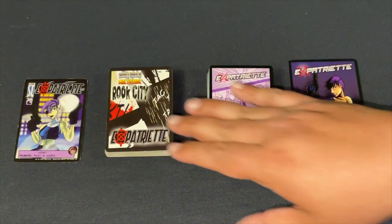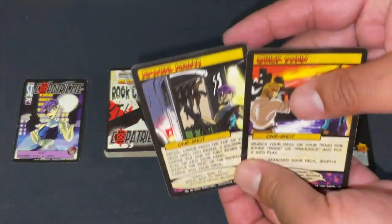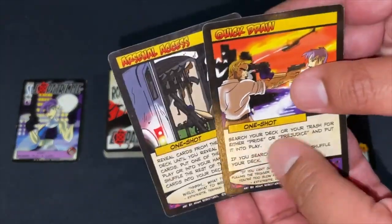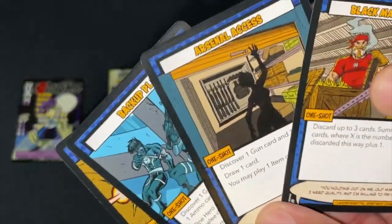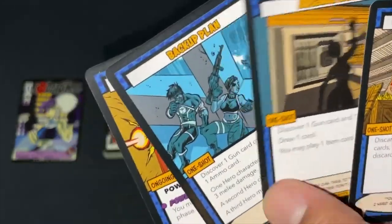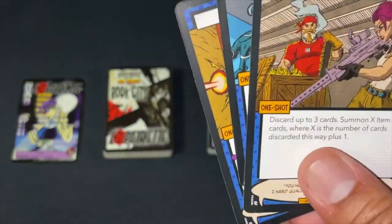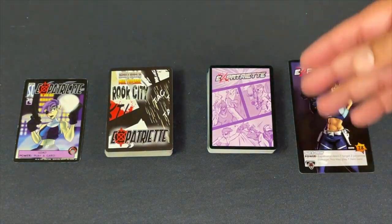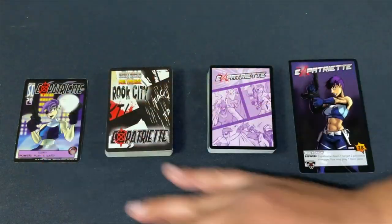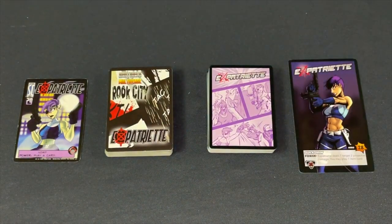Another issue with the old Expatriate deck: if your draw was suboptimal and you didn't get the guns or ammo you needed, you had very few resources and had to go turn by turn searching for what you want. In the reworked Expatriate set, you have tons of options — Arsenal Access, a Backup Plan to discover one gun card from your deck, a power to draw two cards, Black Market. By turn two or three you tend to have everything you need to make an impact.